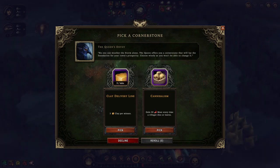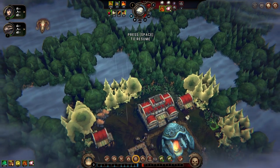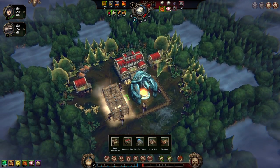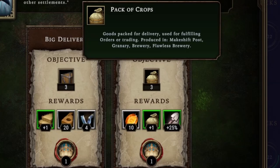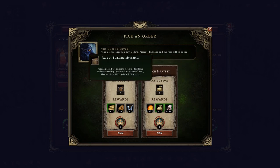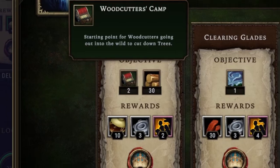Gain 30 meat every time a villager dies or leaves — that's not bad since we are primarily lizard people right now. So let's actually take that. The queen is going to give us objectives, and these objectives are the major core of the game. We've gotten our first orders, so we're going to pick some orders that we think we can achieve. I can definitely get pack of crops because I've already got most of what I need. Our rewards for this are going to be some goods, but the main thing we care about is the queen's reputation.